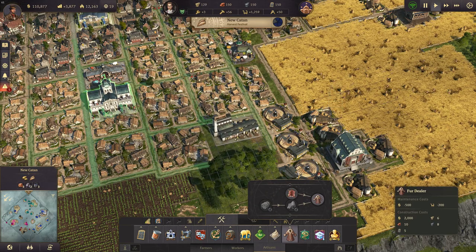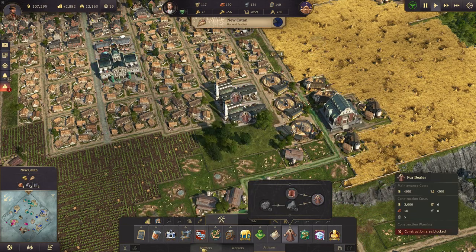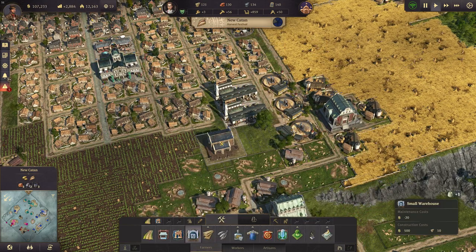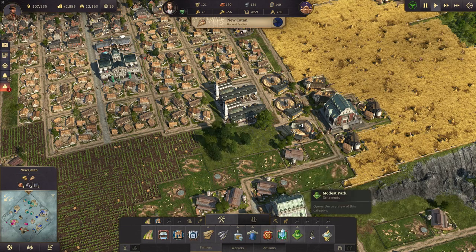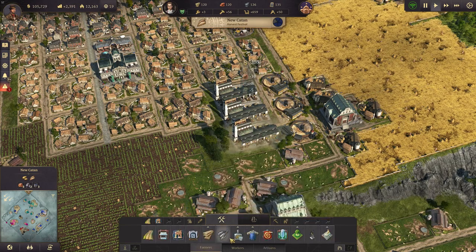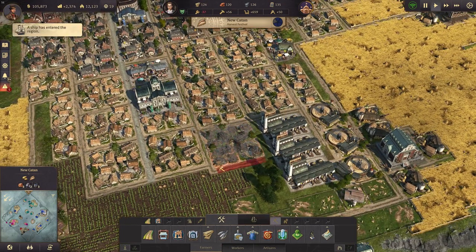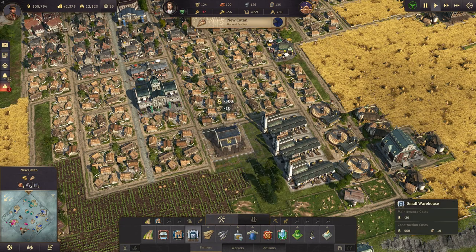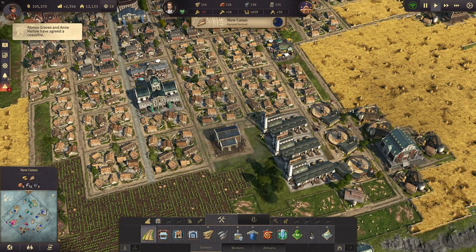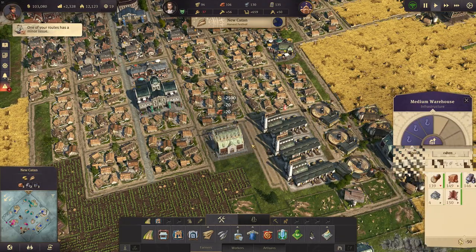We're going to have two fur dealers here and we also need a warehouse. I could still have another one here. So if I want to build this one here, I need a bit more space. I think I'm going to get rid of those farmers here as well and instead have a warehouse here. That is much better than having a few more farmers.